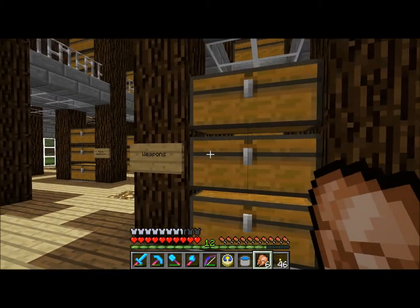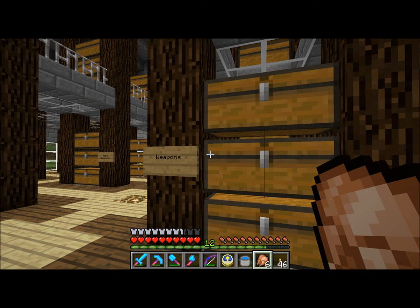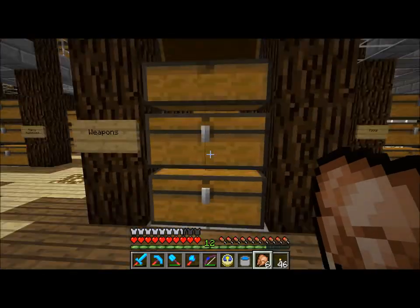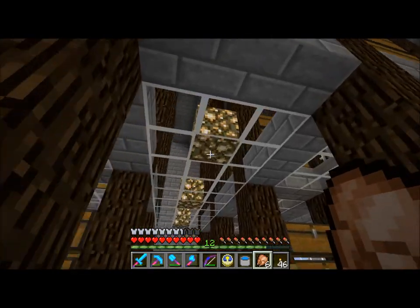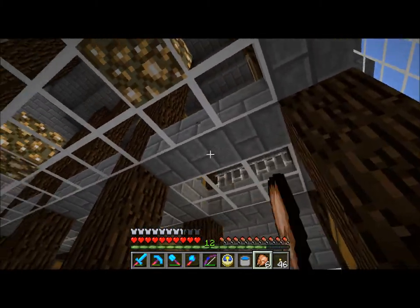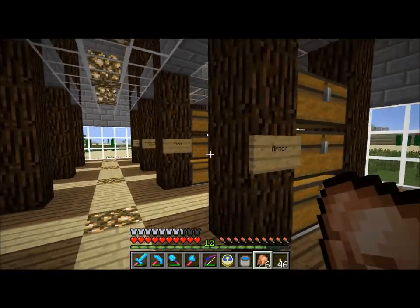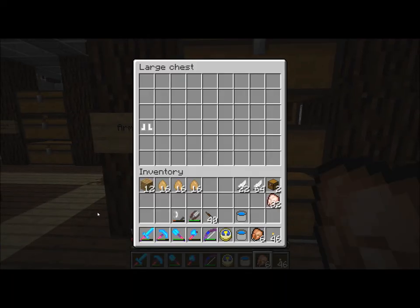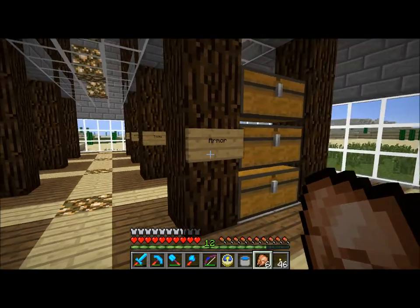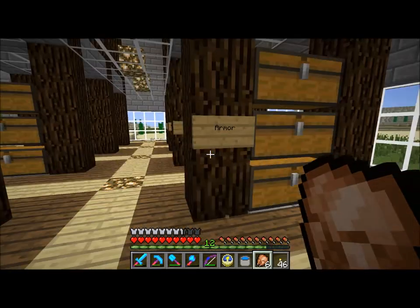I'm going to go through all of the things I've got here to show you what I've labeled everything as. We've got weapons — so I've got my swords here, my bows up here, and my arrows down here. There is also glass here so you can see up to the next floor. The glowstone up there is just to light up these blocks because things were spawning. We have armor, which is just a pair of boots at the moment. I intend to put more armor in there eventually. This stuff isn't permanent, of course.